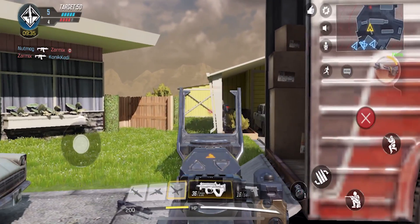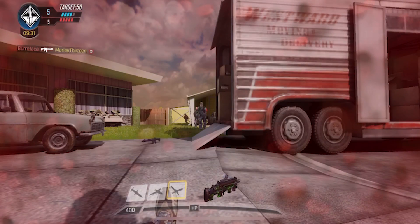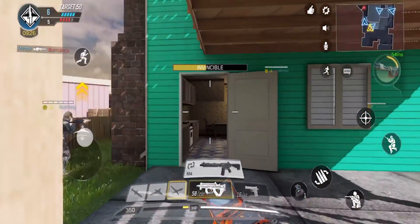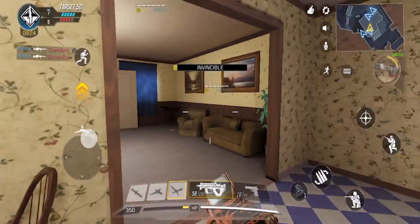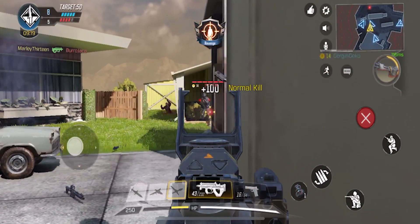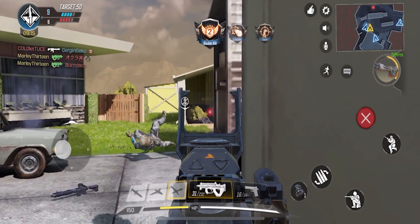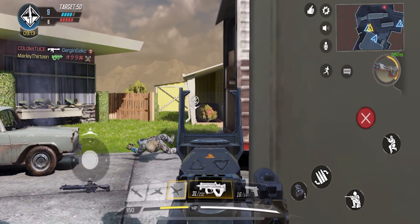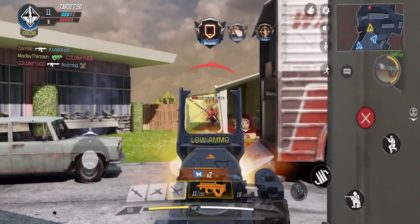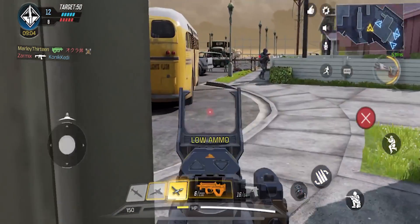We are on the classic Treyarch Black Ops map Nuketown. This game features a bunch of classic maps from different COD games over the years. We're playing a mode called Frontlines, which is kind of like Team Deathmatch but both teams' spawn points are locked in at either side of the map and you fight to control mid map. In terms of weaponry, we're using the PDW submachine gun.